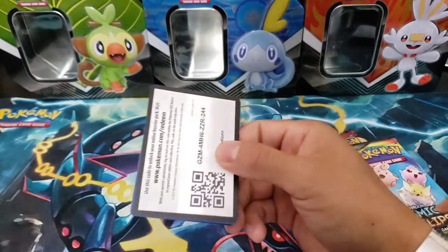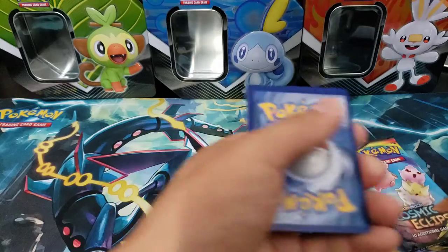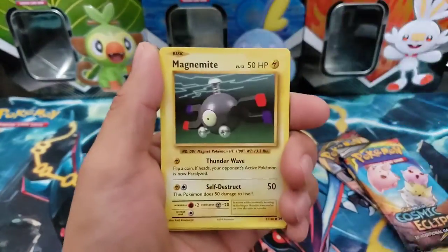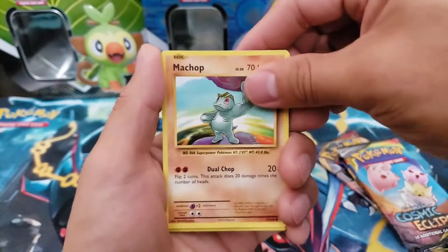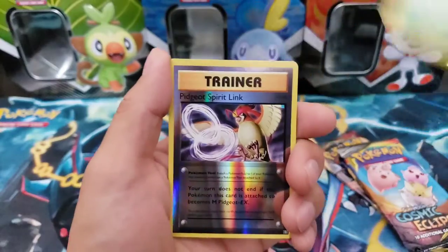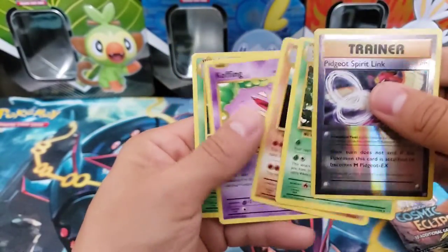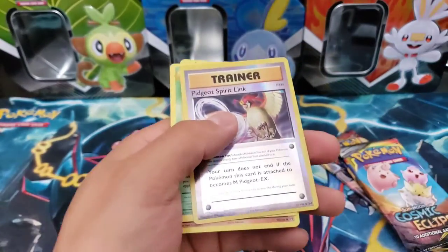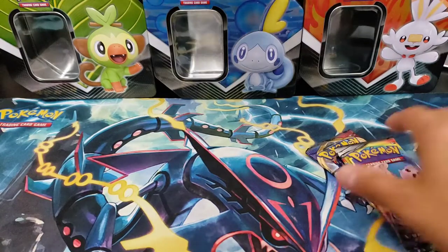Let's start off with the Evolutions pack - I'll just go straight into it. We got a Ponyta, a Magnemite, a Pikachu - oh snap, looks like it's a trainer card. Watch out - a Weedle, a trainer Pidgeon Spirit Link, and all these other guys. This card is so thick, Jesus. Sorry guys, it just felt extremely thick.